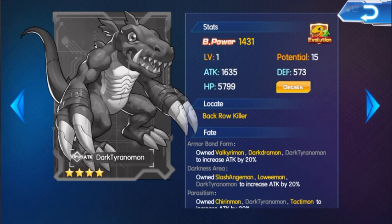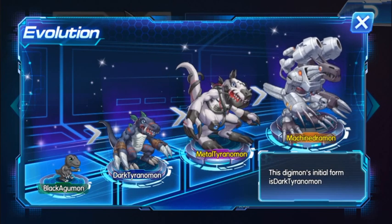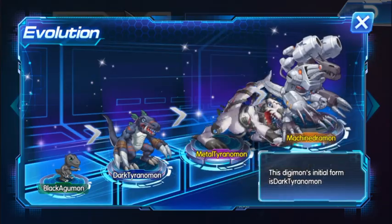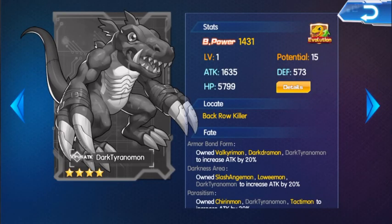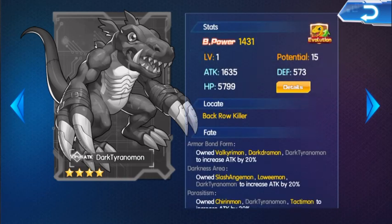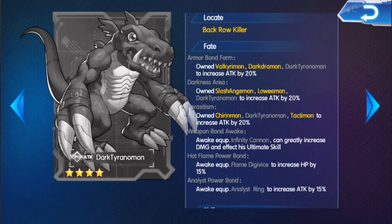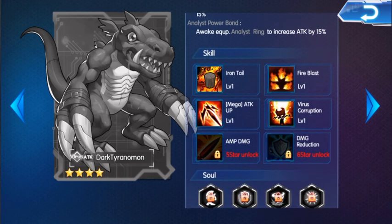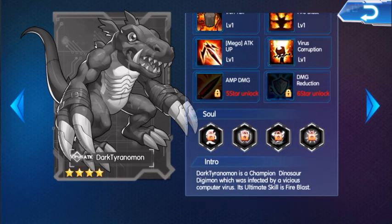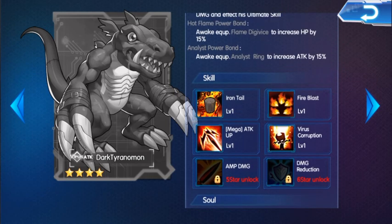So far about Dark Taranamon, what do you guys like most? Is it his ultimate attack animation, or how he looks? Or because he's a back row killer? Or because he's free to get and actually pretty strong? Dark Taranamon is a champion dinosaur Digimon which was infected by a vicious computer virus. His ultimate skill is Fire Blast. Yeah, that's not much information, but anyway.